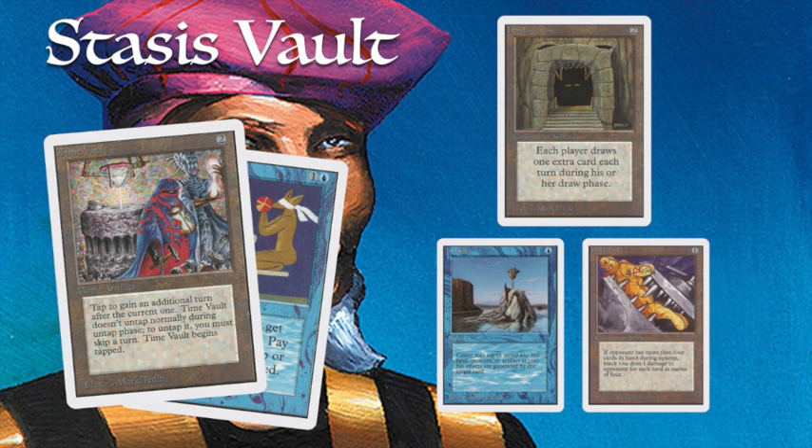When you combine Time Vault with Stasis — an enchantment for one blue and one — it reads: players do not get an untap phase. But you have to pay one blue during your upkeep or Stasis is destroyed. Because you don't get an untap phase, it's very difficult to keep paying for Stasis. Every time you tap a Mox Sapphire or Island for blue mana, when it's your turn again, you don't untap. So you can no longer pay for Stasis and it gets destroyed. Then your opponent is the first one to untap with a full hand and all their resources — you're probably close to losing.